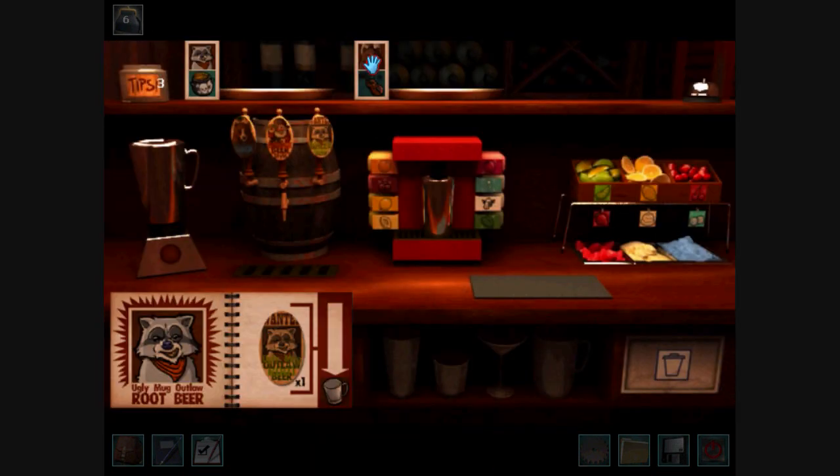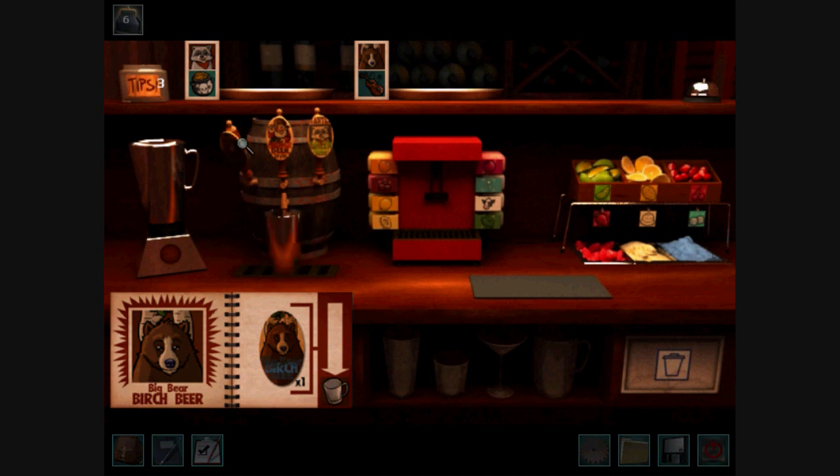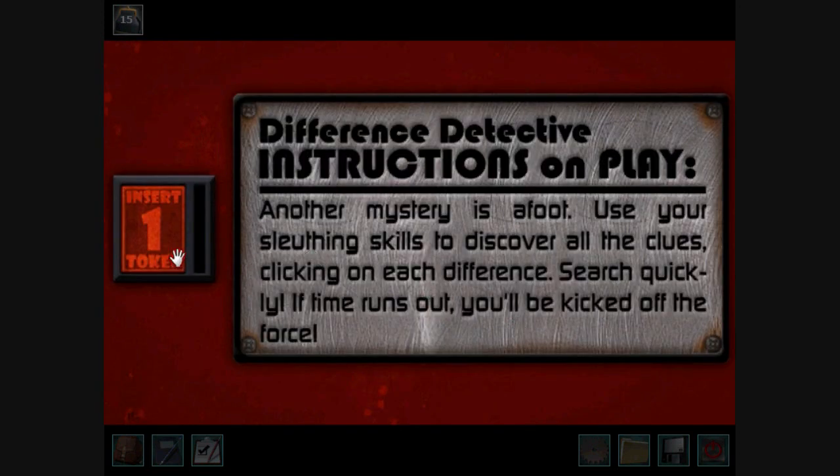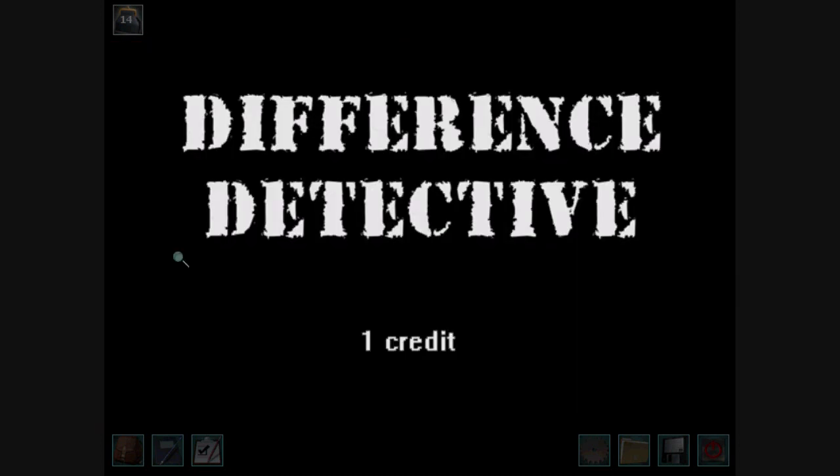You get the Thirst Quencher award if you do the making drinks over seven different times in the game. Of course, mixing all those drinks gets you a lot of tokens, which will help you play Difference Detective.